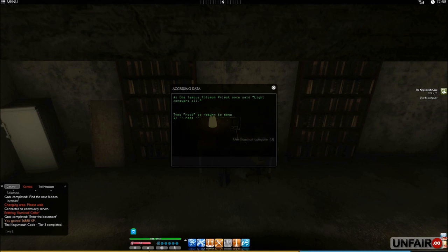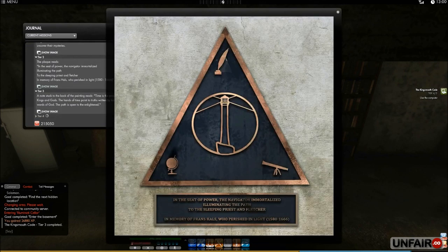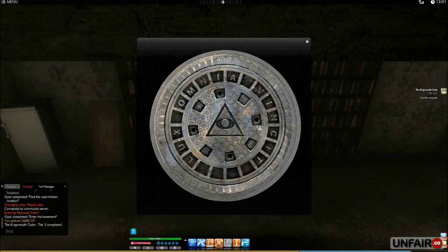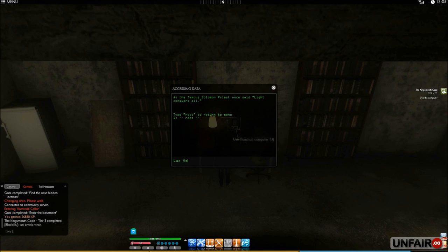The hint says: 'As the famous Solomon priest once said, light conquers all.' Now you translate that into Latin. Remember from the sewer cover — 'Lux Omnia Vincit.' That means 'light illuminates all.' So type in: Lux, Omnia, Vincit. Access granted — awesome!